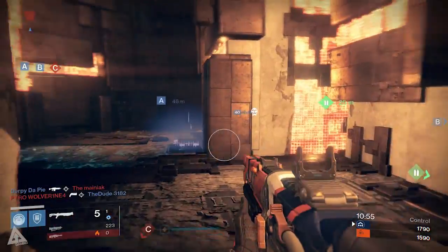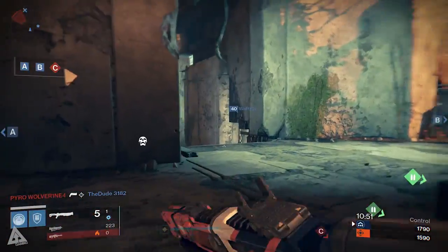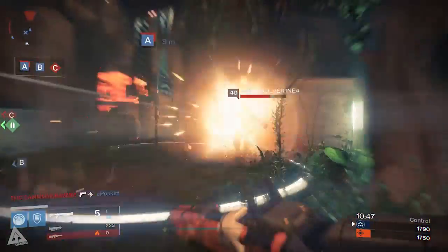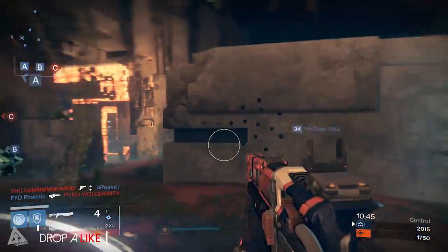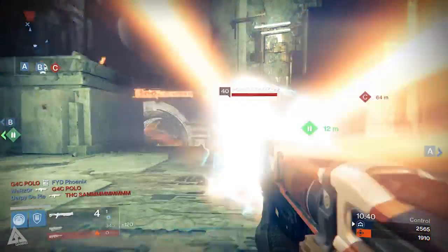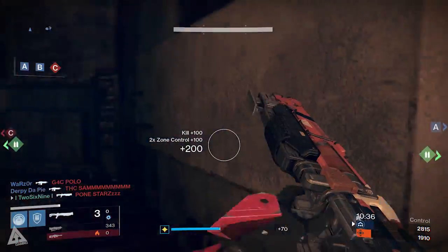Don't forget Crimson Days drops today — it is not live just yet, it drops this evening at 6 PM UK time, 10 AM Bungie time, basically the usual Iron Banner time. With that we get the brand new crucible mode Crimson Doubles, plus some new emotes, new shaders, and a chance at some 320 Ghosts — the Chocolate and Rose Petal ones, although it'll probably be random.